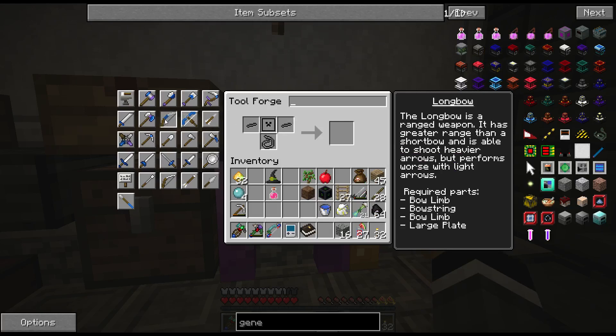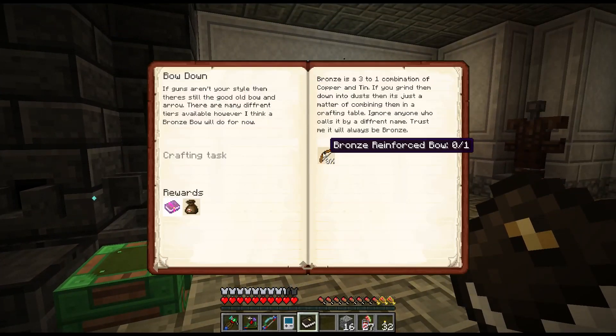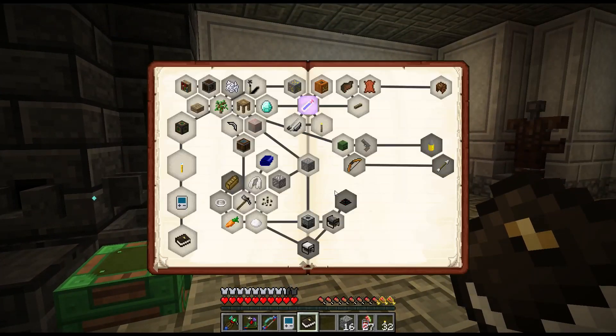I can make a long bow - that looks like it's got that little centerpiece on it - or I can make a short bow. The icon in the quest book looks to me like the shorter one, but then it's got the little piece in the middle. I don't know which one it wants. Honestly, I'm thinking it's probably not even really worth it.